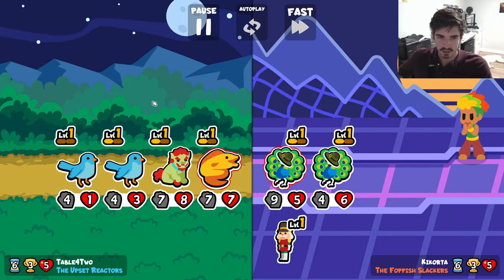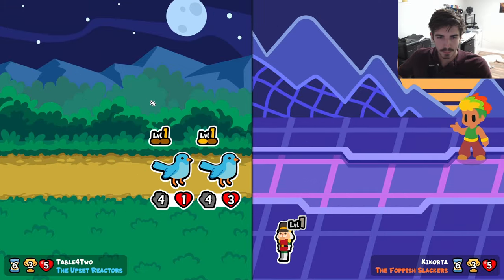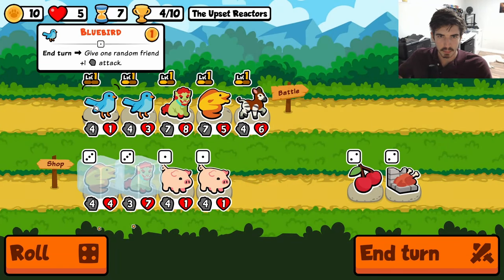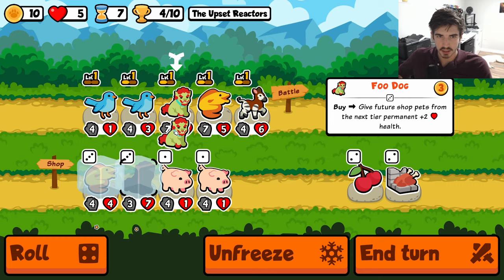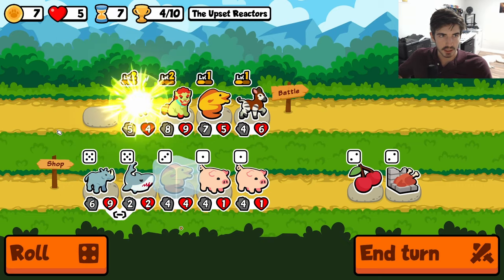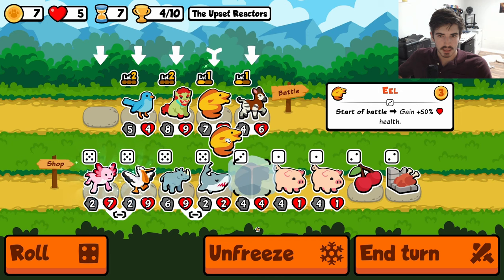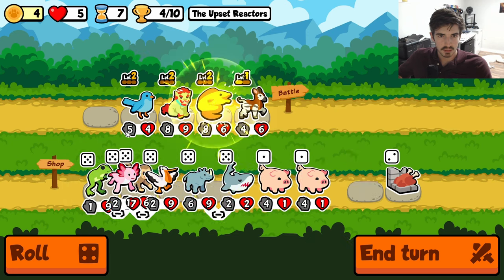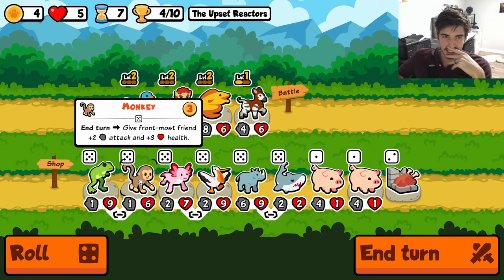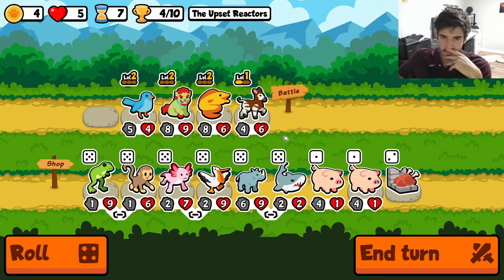Three level ups though — that's awesome. Not finding a whole bunch of combos here but three level ups ain't nothing to scoff at. Alright, now is the big humongous pivot turn. We start with the food dog, then we level you, then we level you, and now we take our pick.